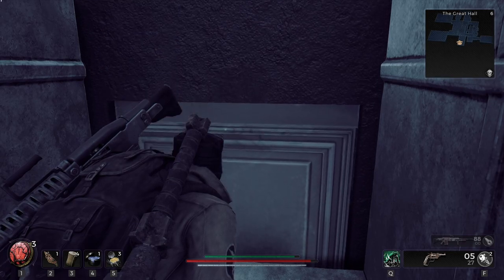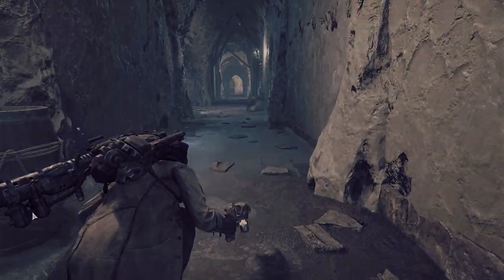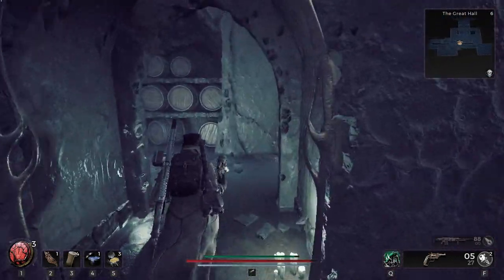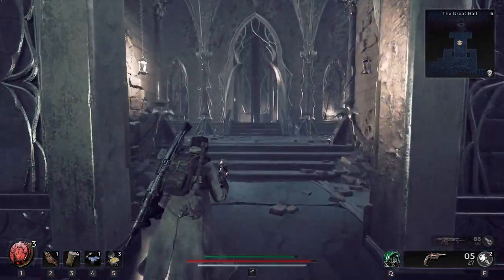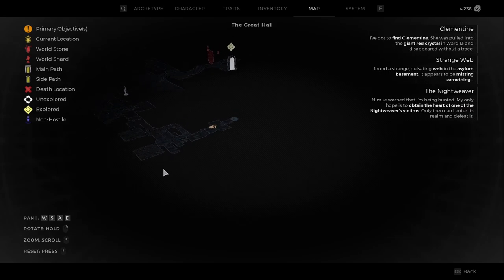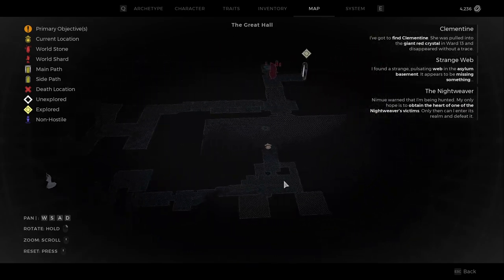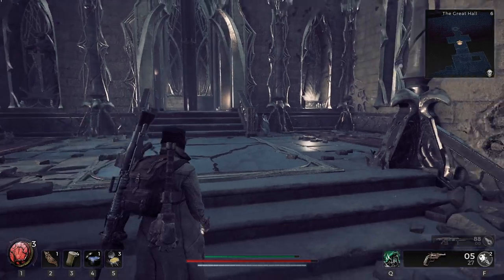There was a locked door at the very beginning of this — I said we'd probably have to come back to it later and check at the end. I need to go back there. I'm wondering if this lift I unlocked will just take me there — I have a hunch it will. Let's find out. Actually, I can just look at the map — yeah, it'll take me back to the beginning.